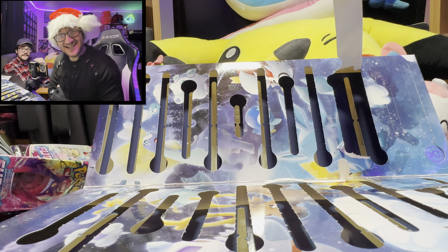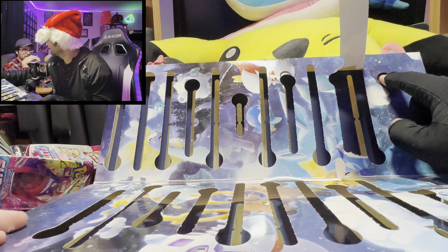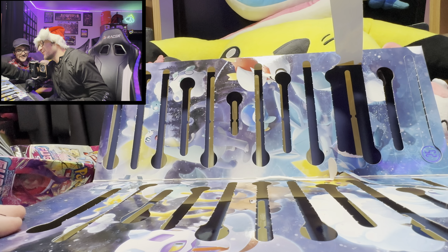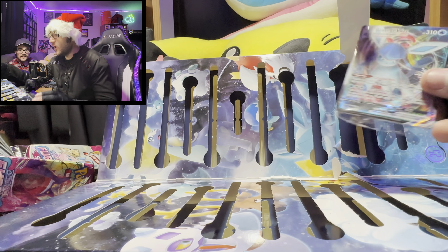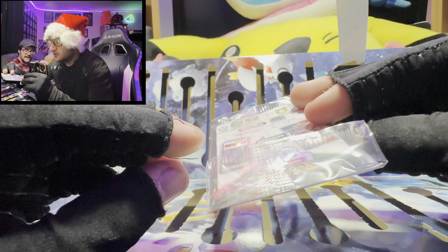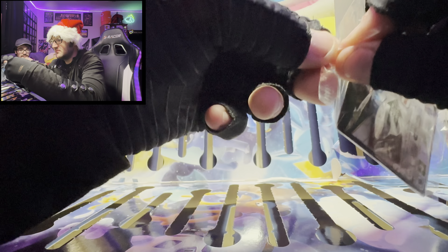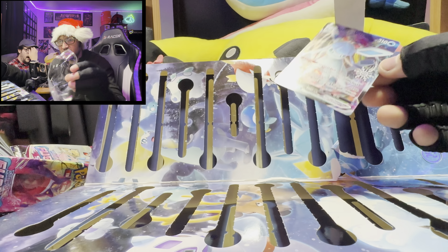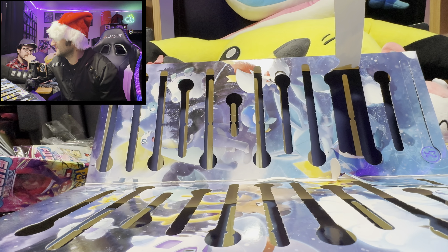It's Christmas Eve! Happy Christmas Eve everybody — today we're opening the 24th day of December in the calendar. I think this is a card — a card for today. Whoa, a Glaceon V-Max card, to be exact! How exciting — and it comes with a code card inside. Here's the code card and here's the Glaceon V-Max for day 24! I love the snowflake they keep in the corner.